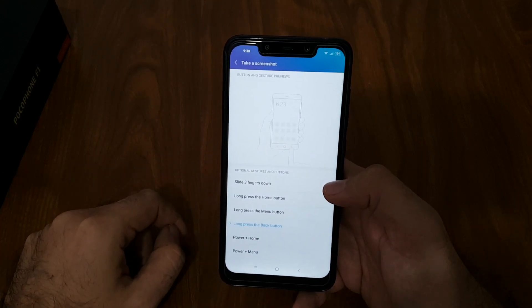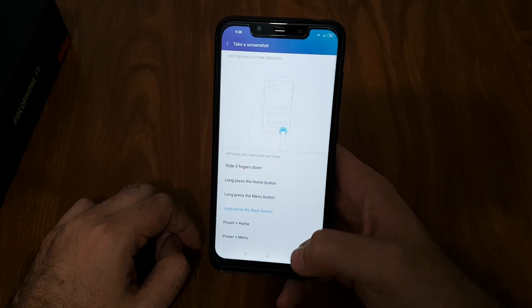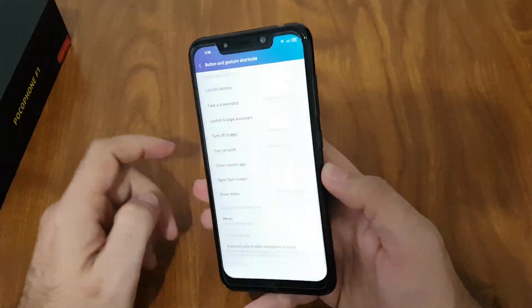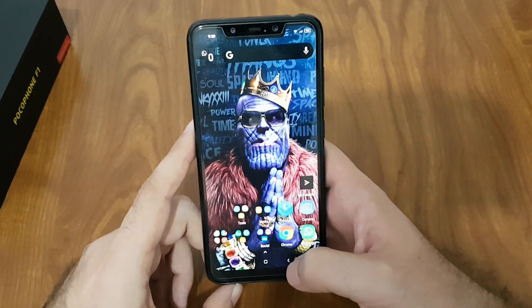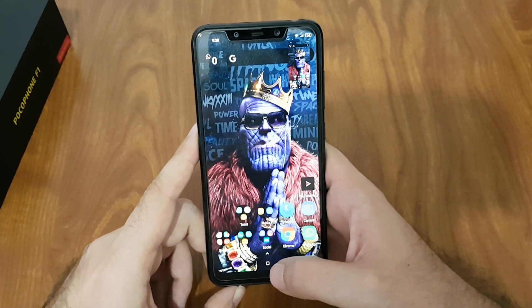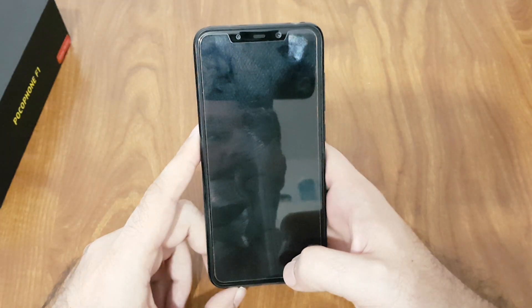Once you disable those, you'll have no problems whatsoever. One more thing: I don't like to overuse my buttons, so in Gestures I've set it so that pressing and holding Back takes a screenshot, and pressing and holding the Home button turns off the screen.